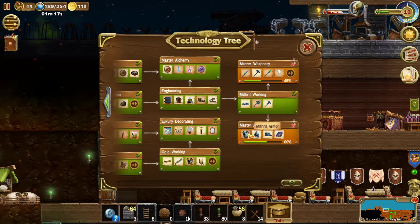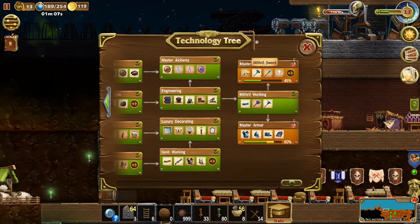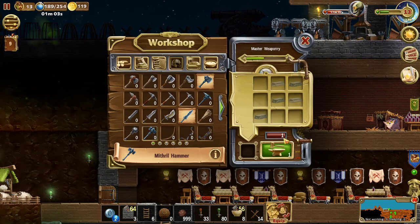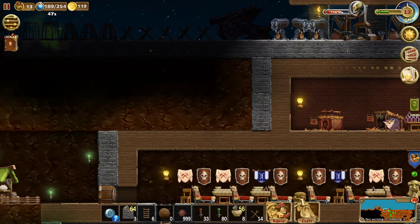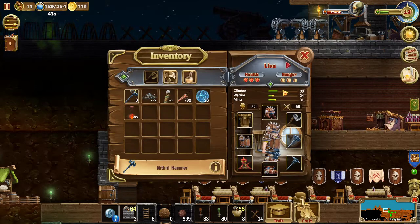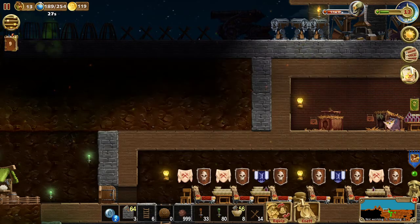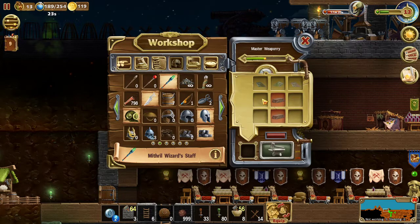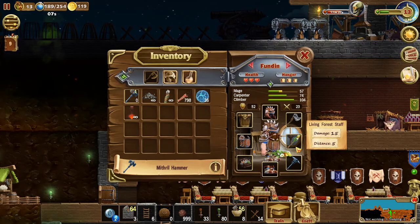Can we make more mithril armor? Yes, we can. Can we make a hammer? Yeah, we can make one hammer. And wizard stuff — I decided to use these things instead of the wizard stuff, right? Because the wizard stuff has extra damage, but these guys are getting extra help from the summons.